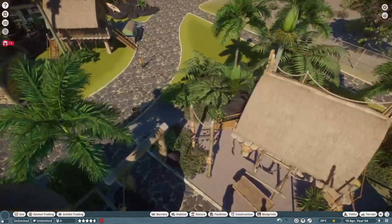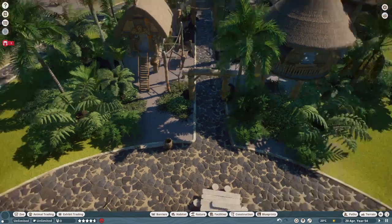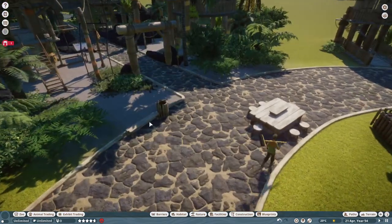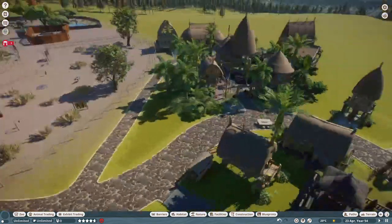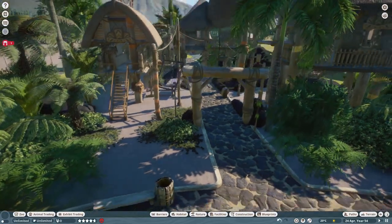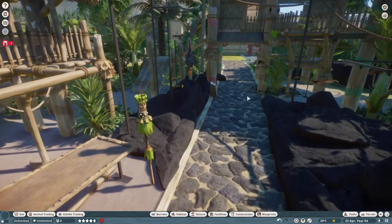The pack is very diverse in the case of its plants and its scenery, and of course the animals. There's also a bench, a bin, and a table. I didn't put the restaurant down, but you can check that out yourself if you've got the pack. Moving on to our first animal, we have the walk-through exhibit animal, the Spectacle Flying Fox.